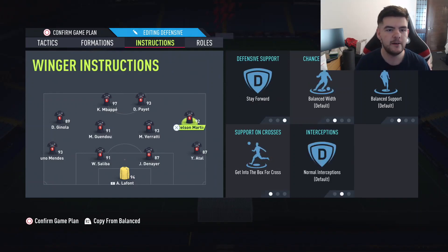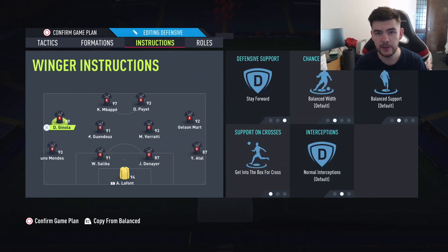Left and right mid, however, we're going with stay forward and get into the box for crosses. Stay forward because a lot of people are running a three-back, and stay forward on wide players is really helpful to start counterattacks and really exploit that. That is the same for both of them.